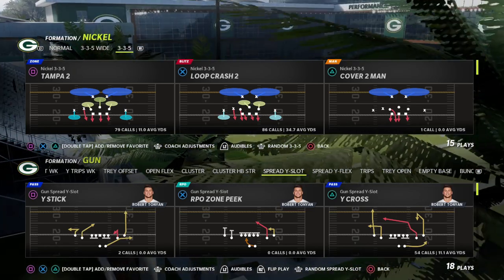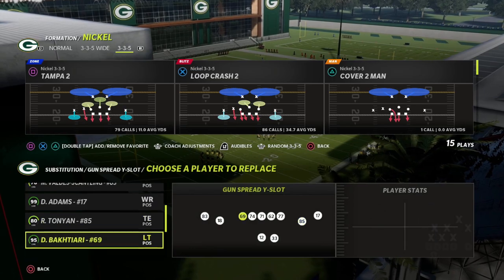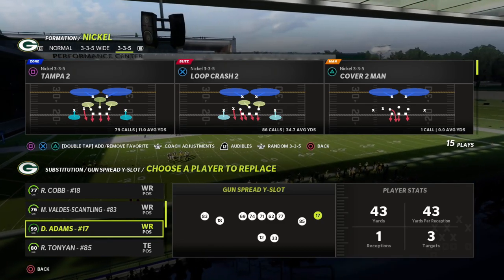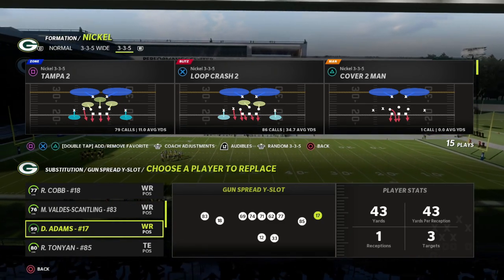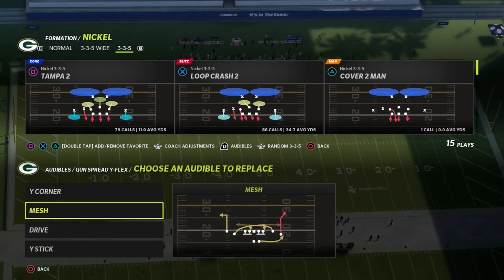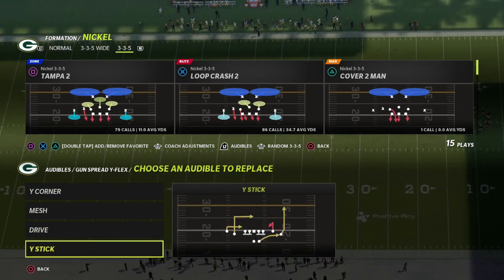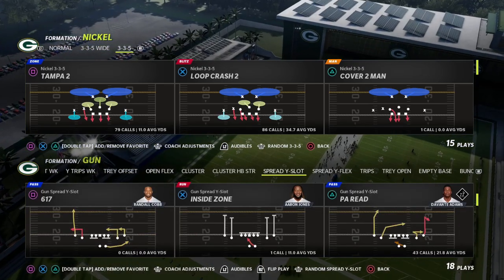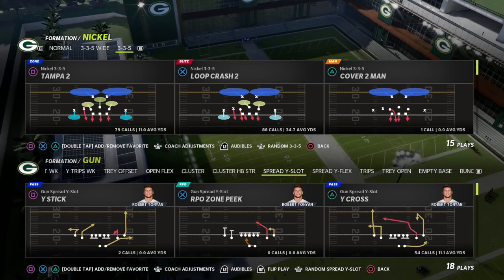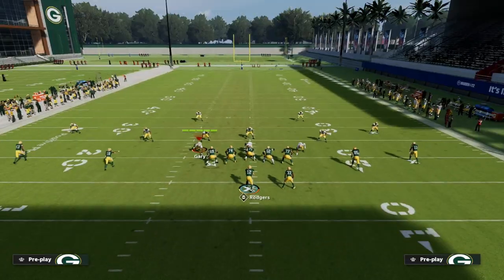I like to put my best wide receiver to the right side of the screen - my number one stud receiver goes in that position. I really recommend having over 90 deep route running, as this concept is really effective with that. We're going to use the play Y Stick out of Spread Y Flex in the Arizona playbook. I want to show you the difference between Y Stick from Spread Y Slot versus Y Stick from Spread Y Flex.